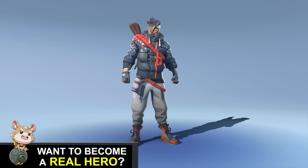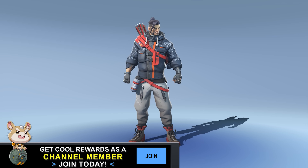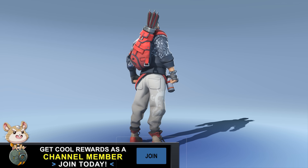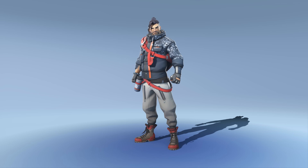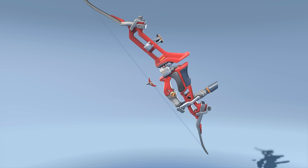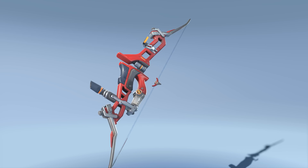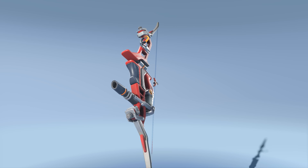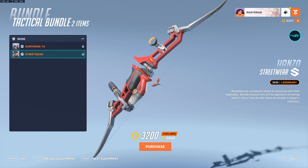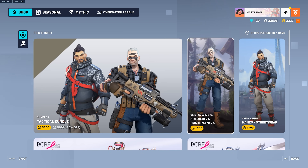We also have Streetwear for Hanzo, which is a recolor of his old casual Winter Wonderland skin done in a different color scheme. The pattern on the jacket has a nice little triangle design that almost looks like a Triforce in some areas. It's another recolor so nothing too terribly exciting, but a nice-looking skin. The bow looks pretty cool. It's 3200 for both together or 1900 each — no sprays, icons, emotes, or anything extra, just the skins.